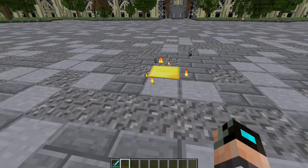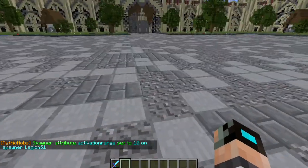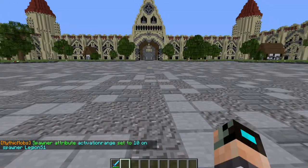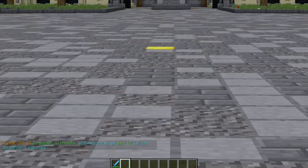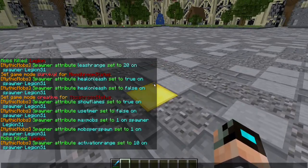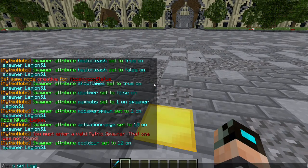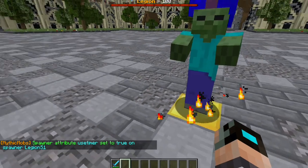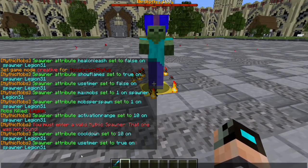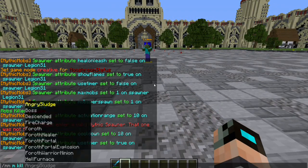Cool down is basically how long it takes for a mob to spawn. If you set an activation range — 'mms set legion s1 activation range 10' — I'll keep it low just to show what cool down does. The activation range will be roughly where that stone slab is. Actually, keep use timer on — 'mms set legion s1 use timer true'. So the point of use timer is for manually activating spawners, which is very helpful to know for dungeons.